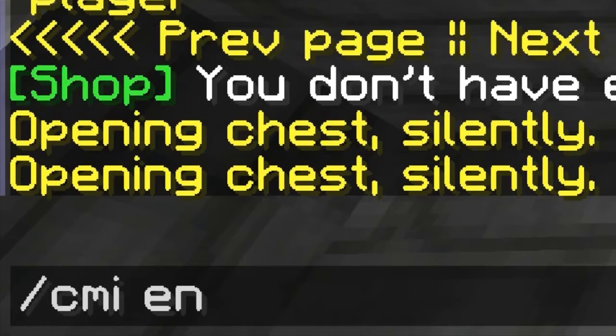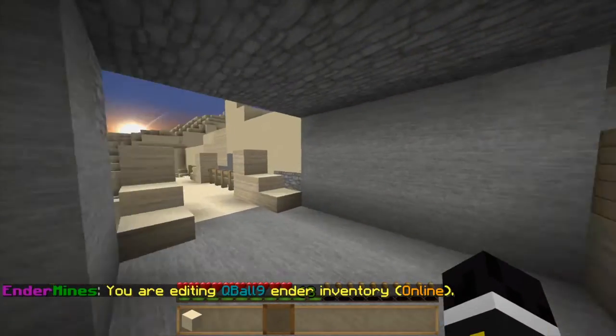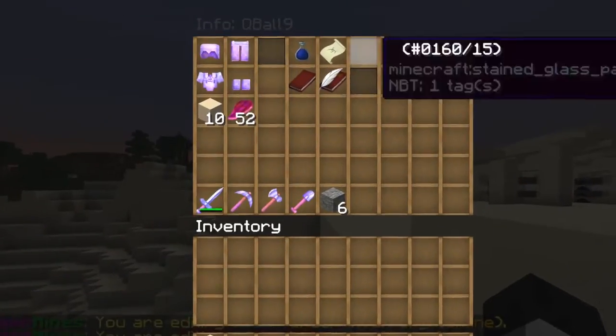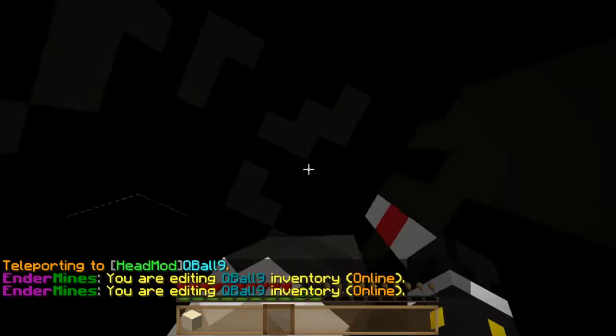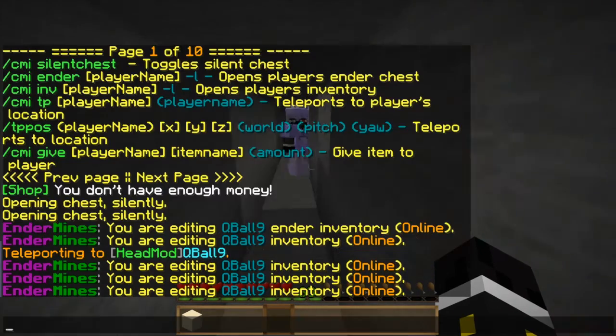You can check people's ender chests — cubal9's ender chest has nothing in it. Then checking cubal9's inventory, you can see his armor. You can take his armor off wherever he is. Let's take his chest plate off — and there it is, it's off. Then he puts it back on. That's the inventory feature — it's pretty cool.